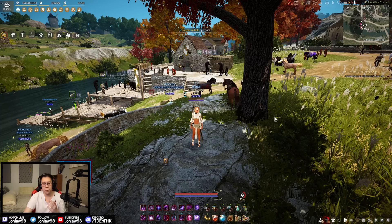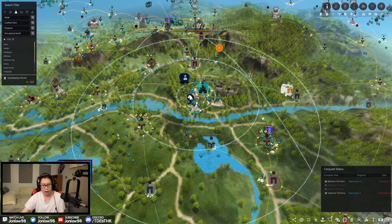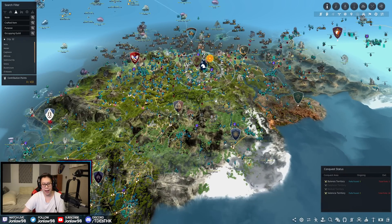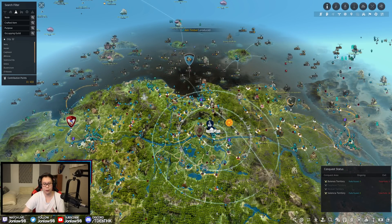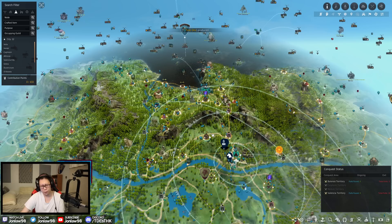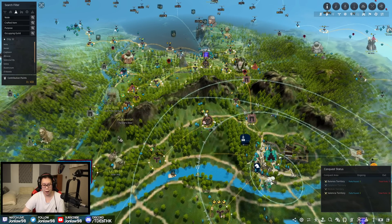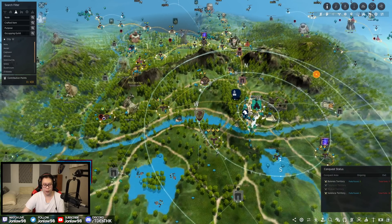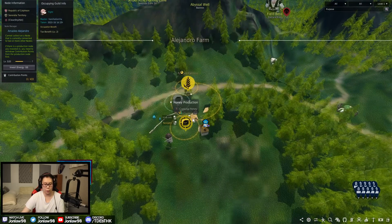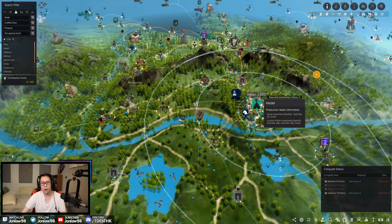Starting with tip one: setting up workers and nodes. If you're a beginner, looking at the map is probably very confusing. When I first started I didn't know how to do workers and nodes, so I had to figure it out myself. These things are nodes, and the little timer with the green circle is your worker working on the node. You connect them from any town, invest contribution points, and workers bring materials back into storage — basically passive money.